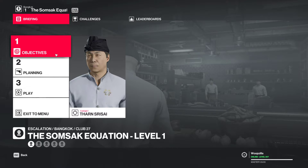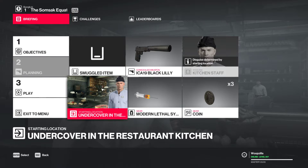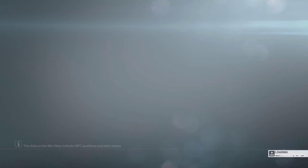Alright everyone, welcome to the Hitman 2 video. This is the Samsak Equation, an escalation on Bangkok. We're going to be starting as an undercover kitchen staff member with some poison, and that's all we need. So let's start this.